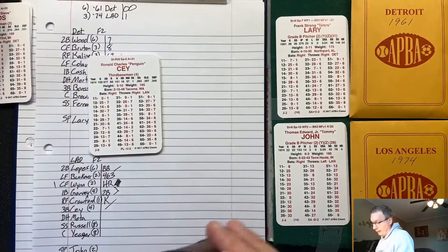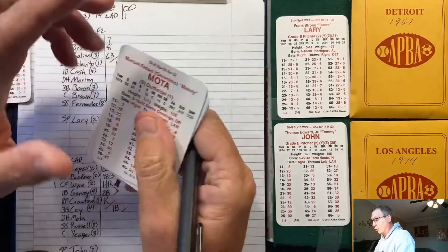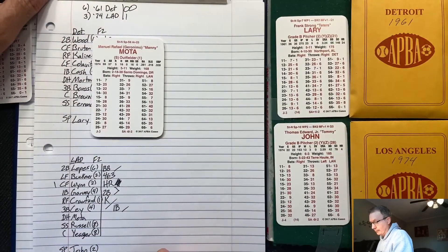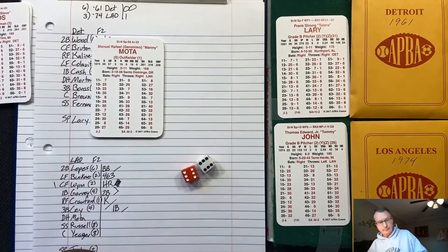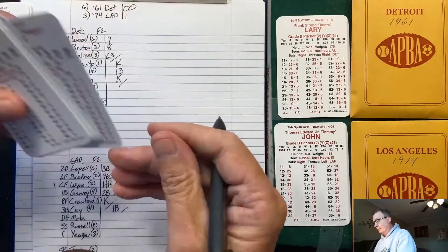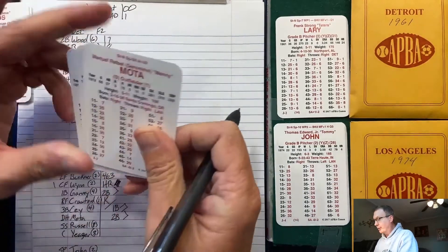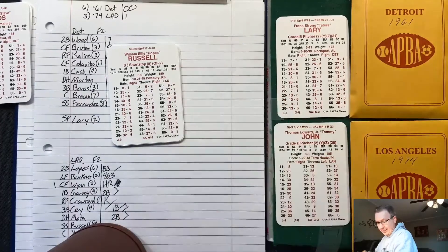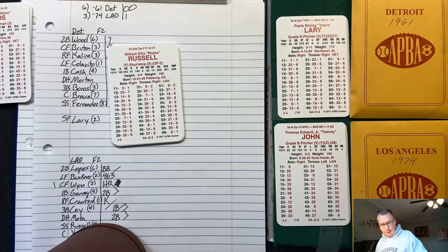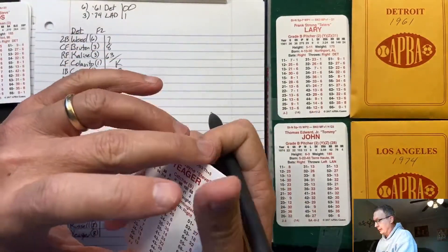Bottom of the second: Ron Sax — the old Penguin — slaps a single between short and third. Manny Mota doubles, scoring Sax. It's second and third, nobody out for Bill Russell, who grounds out to third — runners hold.